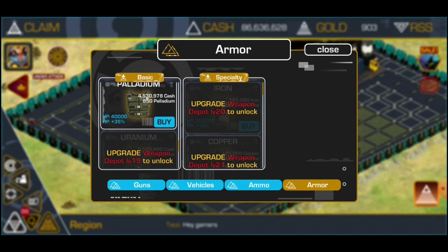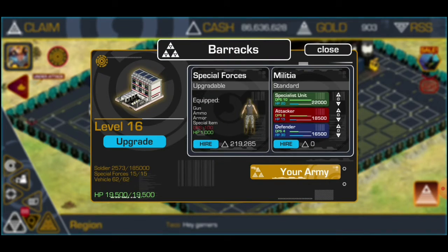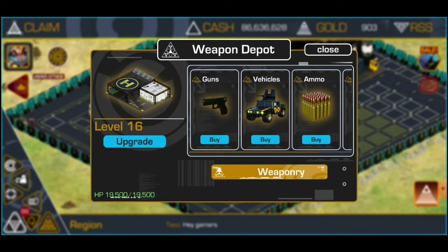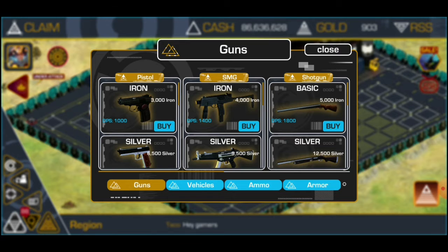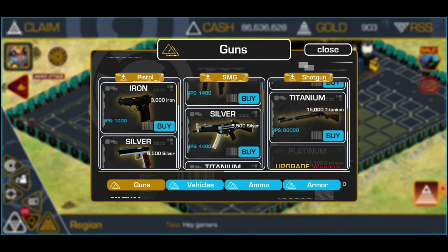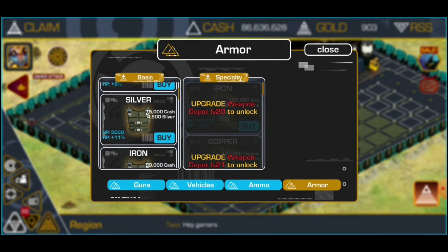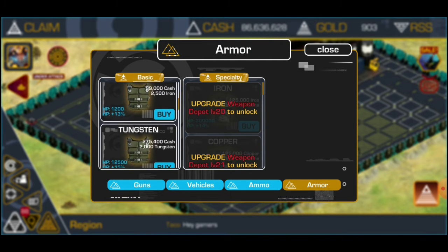For armor, you just go to barracks after you've bought what you can buy. For example, the titanium — you buy it with resources. Same with the armor, but here you need some cash.